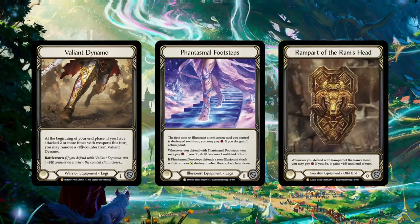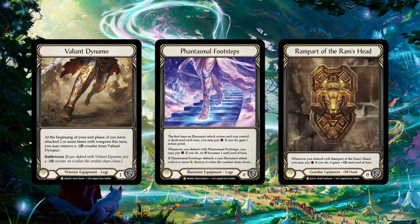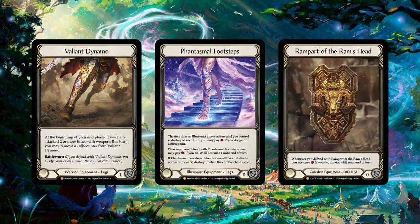The only times you should use your armor to block generic damage is if it's going to kill you or put you in a very bad spot in the very late game, or if you have repeatable equipment like Valiant Dynamo, Phantasmal Footsteps, and Ramparts of the Ram's Head. But if your pieces only block once or twice, you want to save them for on-hit effects, because those are the things you really need to stop — and those are also usually the cards that are hardest to block.